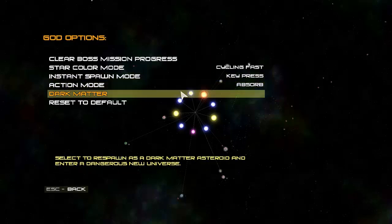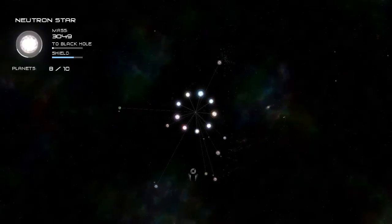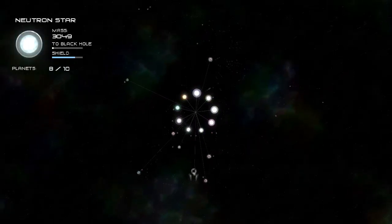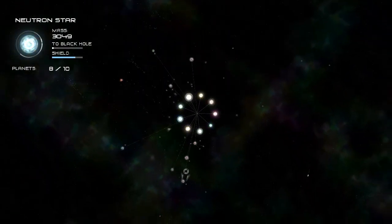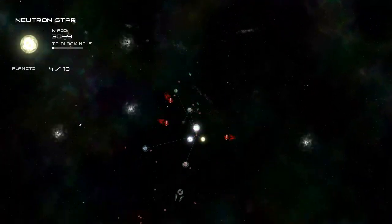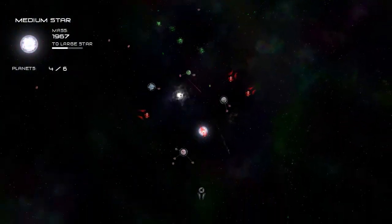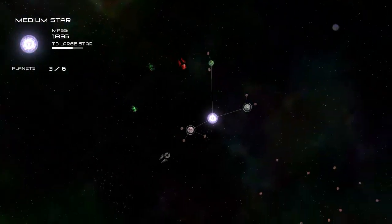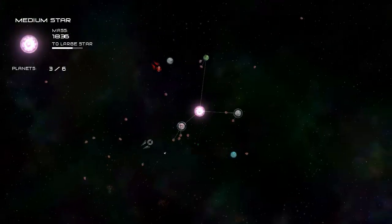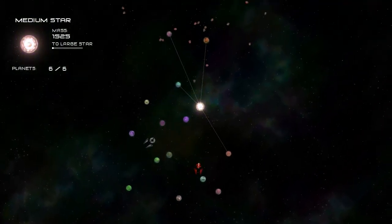You can also spawn different objects: asteroids, planets, stars, even black holes. If you only want to spawn a few things at a time, you can set it so that it only spawns an object when you press the key once.